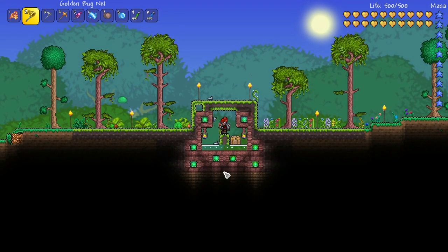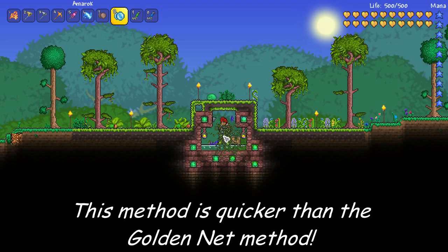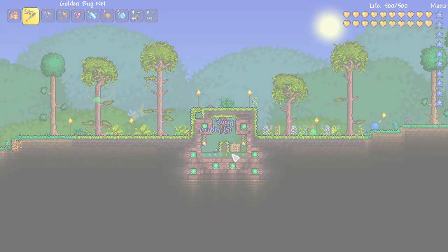The other way to do this is by using something like a yo-yo. I actually find this way a lot quicker, but you can't quite AFK it. You use the yo-yo and you can see it's spawning heaps and heaps of bugs, and then you've just got to jump down and catch them yourself.